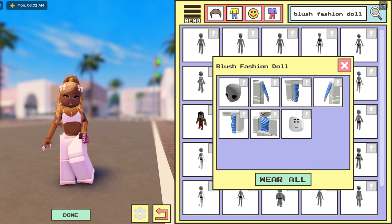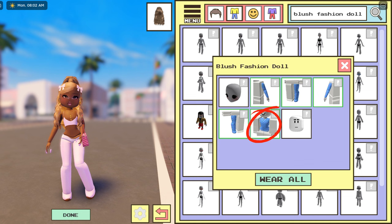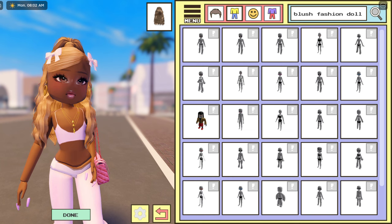Once you click on it, you can select which body part you want to change. I'm not going to change my head because I want to keep my makeup on. What you basically have to do is click on the arms — you can already see them changing. Then click on the legs, and then also click on the torso. There it is — your whole character has finally changed.